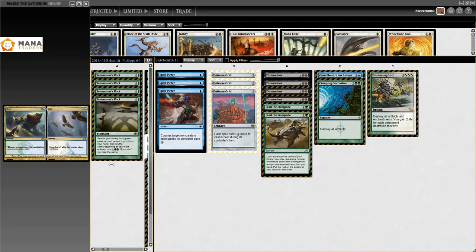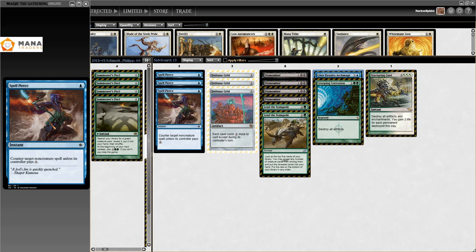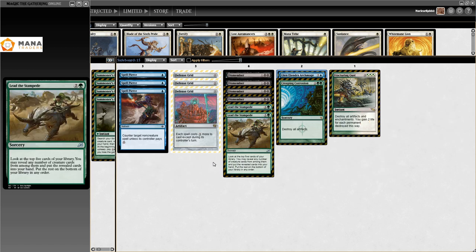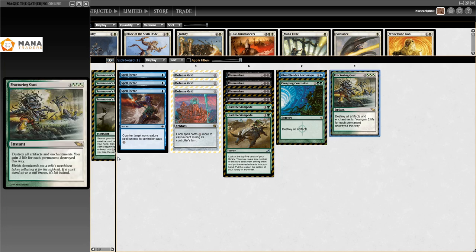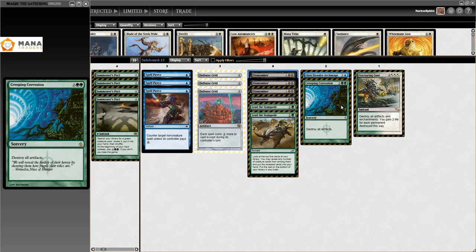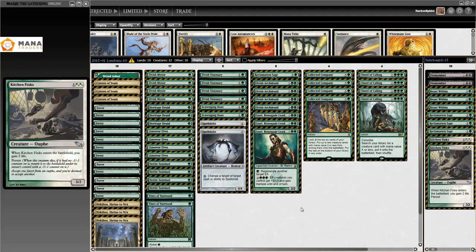In the sideboard, because you're playing blue you get some other options. Glen Elendra Archmage is a four-mana 2/2 flying creature — sacrifice it to counter a non-creature spell, and with persist it comes back. So this is essentially double Negate on a creature, and using Cloudstone Curio you can keep bouncing it for more counters. Also in the board: Defense Grid, Spell Pierce, Lead the Stampede, Dismember, Creeping Corrosion, and one Fracturing Gust. The sideboards are pretty well-defined at this point — each card addresses a specific matchup.